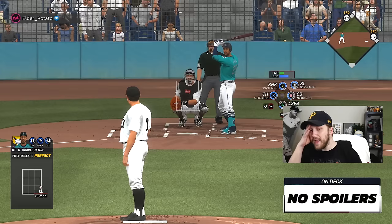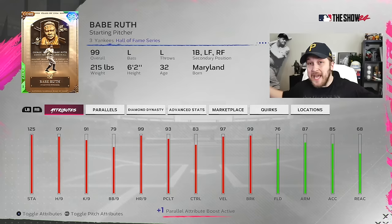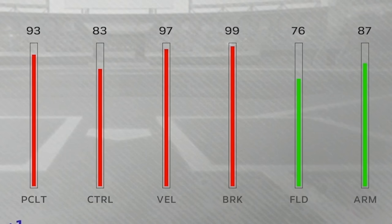Babe Ruth saves the perfect game. Perfect slider. I had to do it — I just cashed out my mom's entire 401k to buy 99 Babe Ruth. Obviously I'm joking, mom, do not call the feds. But here he is, the Sultan of Swat, the Colossus of Clout.